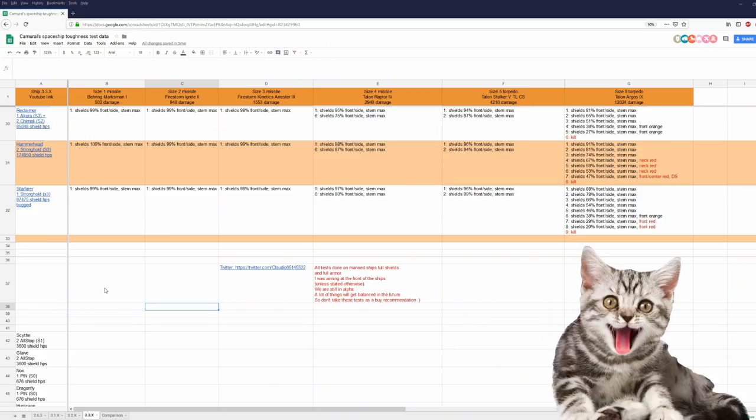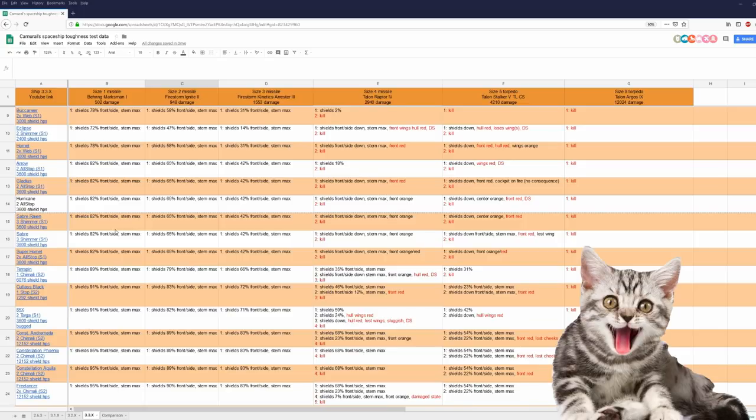Let's see where I rank the Hurricane in 3.3.x — pretty much in the Arrow, Gladius, Saber, and Super Hornet crowd. All those ships have the same number of shield hit points: 3600. And there isn't much of a difference with the structural hit points, so those ships are pretty much in the same league in 3.3.x.